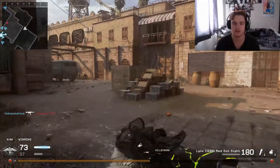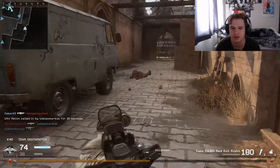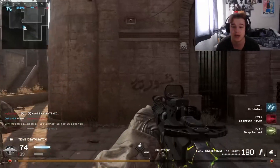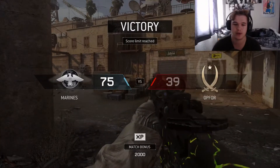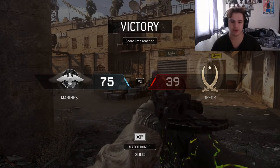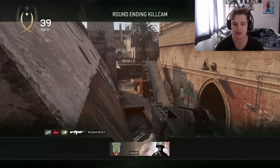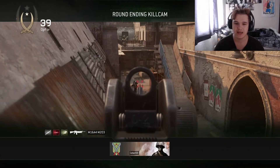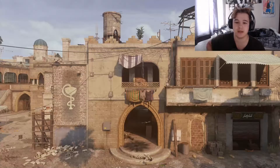The killstreaks in this game are nothing special — it's just three killstreak you get UAV, five killstreak you get an airstrike, and seven killstreak you get an Attack Chopper. That's really it. There's no Tactical Nuke, no Gunship, no Attack Dogs or anything like that. It's just the base UAV, Airstrike, and Helicopter, and I really think that is the best thing for this game.